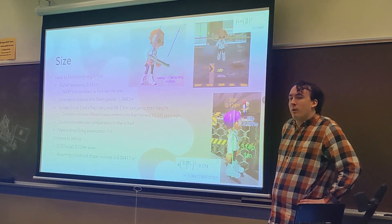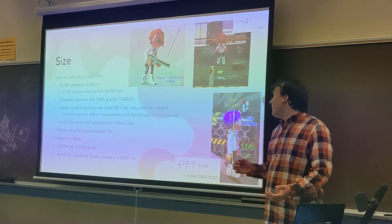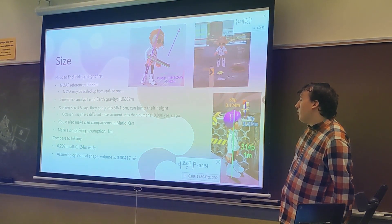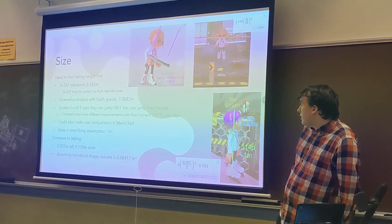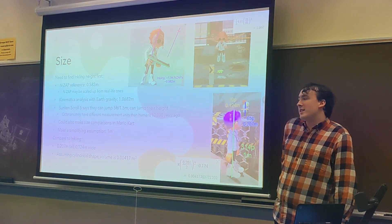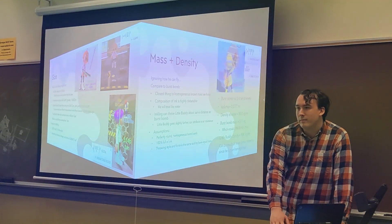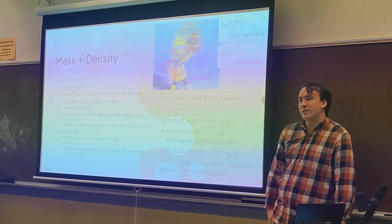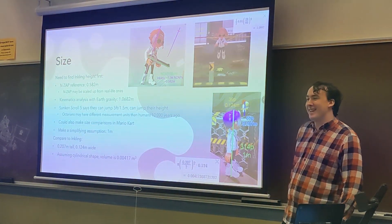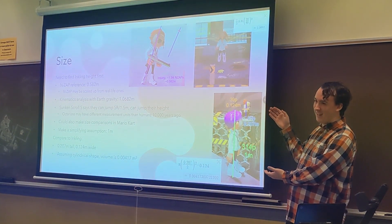You could also make size comparisons in Mario Kart to people with known heights, but that was too hard. So comparing an inkling's height to LittleBuddy gives measurements of 0.207 meters tall and 0.124 meters wide — about 8 to 9 inches tall. Calculating his volume by assuming he's a cylinder gives 0.00417 meters cubed, which will become relevant later. To get the volume: take his radius, square it, multiply by his height — he's roughly cylindrical. You only need a rough approximation here, because as you'll see, there's going to be some drift from comparable values in real life.